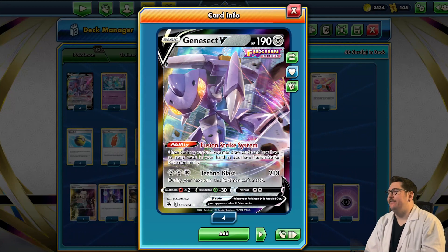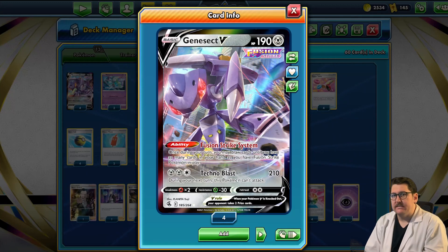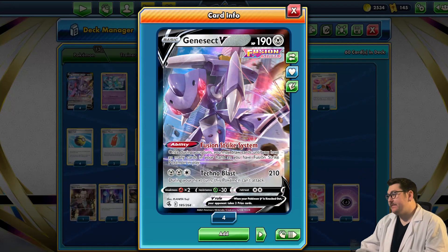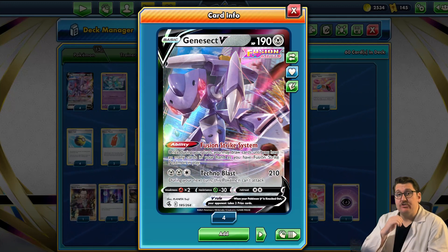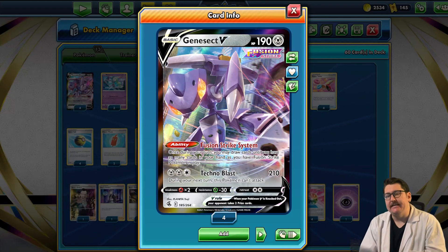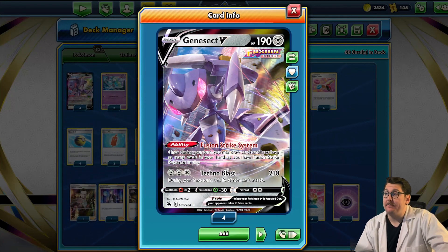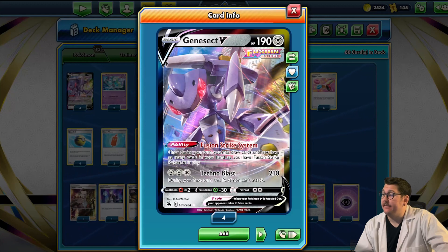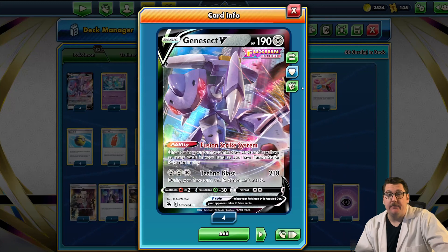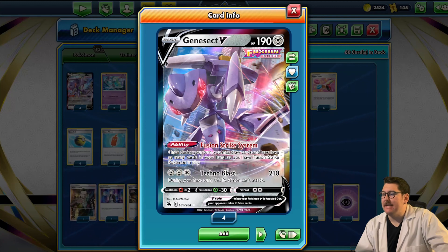We're bringing four Genesect Vs — this is your deck engine. Its ability, Fusion Strike System, lets you draw as many cards as you have Fusion Strike Pokemon in play once during your turn. With a full bench and an active, you can draw up to six cards. Its attack is Technoblast: two Steel, one colorless, 210 damage, but you can't attack during your next turn. You mainly use it for the ability, so watch out for Path to the Peak.